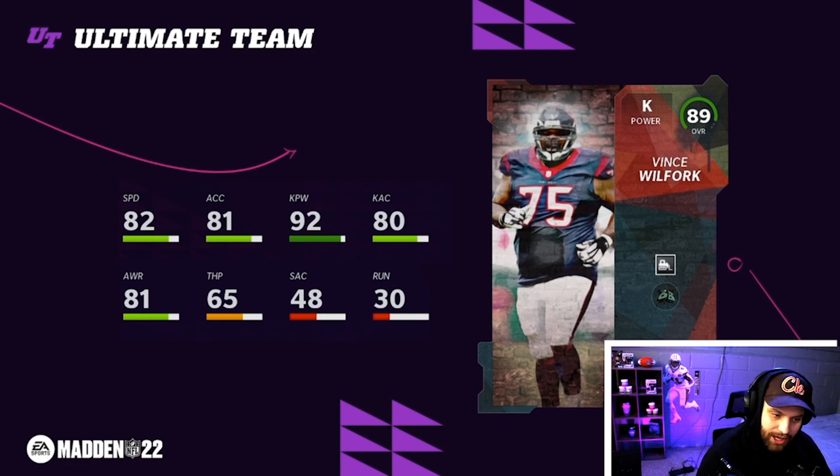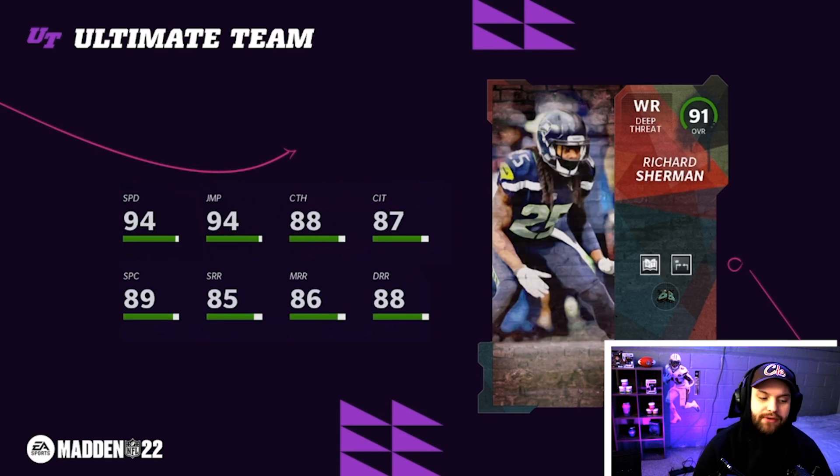Vince Wilfork with a Bulldozer at the kicker spot! I think we might need to get some field goal fakes with Vince Wilfork out there - this might be a crazy gameplay. And obviously on top of that, Richard Sherman will be getting a wide receiver spot. Looks like he has Outside Apprentice right there - I think that is Mid-In Elite or Deep-Out Elite. He has 94 speed as a deep threat, but not a single threshold besides Spec Catch getting hit above 90. Not the best card - he is six foot three. A lot of these cards until we get to the 93s and 95s are gonna be a little tough.